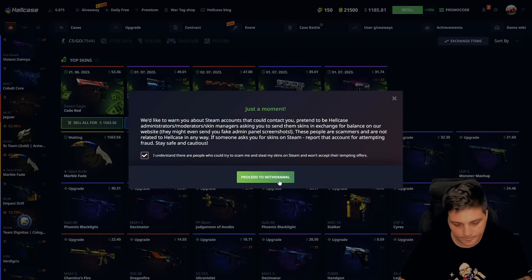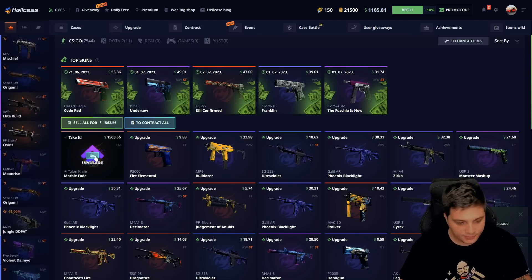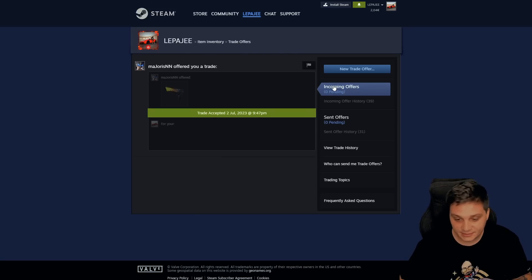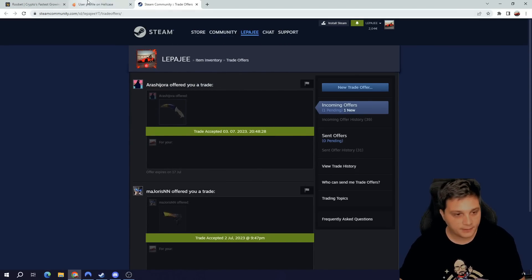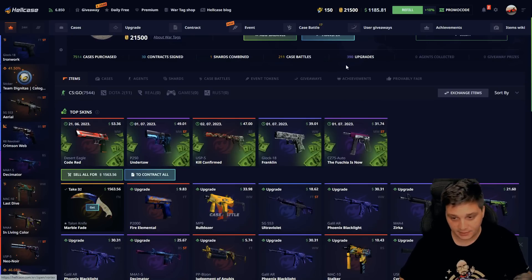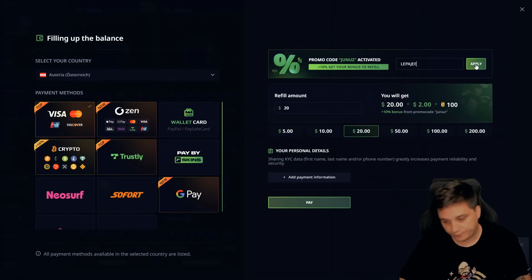We have five minutes to confirm the trade — Talon, give me this quickly. We just made a nice profit on Hellcase. On the previous video I got this beautiful Desert Eagle Blaze, now we're gonna get this Talon Marble Fade. That was quick, thank you so much, that's really appreciated. We still have $1.1K, made a nice profit, we got this Talon knife Marble Fade. I just posted a $1.4K giveaway — open a new tab and enter the code for the best bonus. Take care, bye!